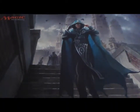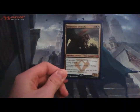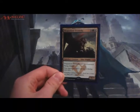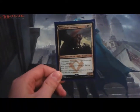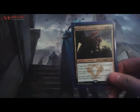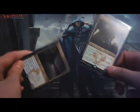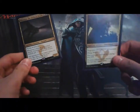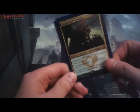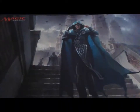For two more legendary creatures, I have one Dragonlord Ojutai — I play him as a 5/7 flying lifelinker that makes my spells uncounterable. He also synergizes really well with Silumgar, the Drifting Death. Two dragons attacking with a slight board wipe makes for a better game. They are kind of hard to cast though.